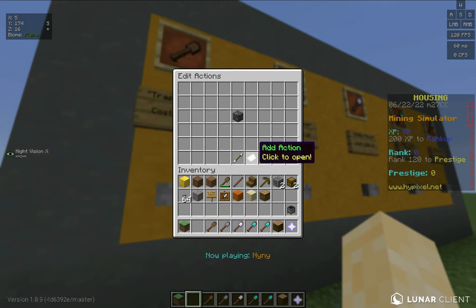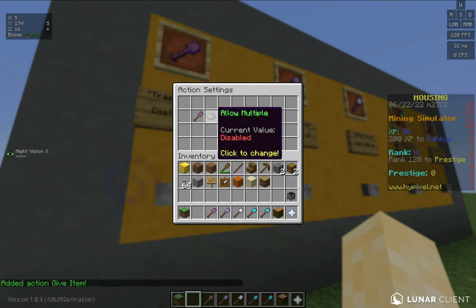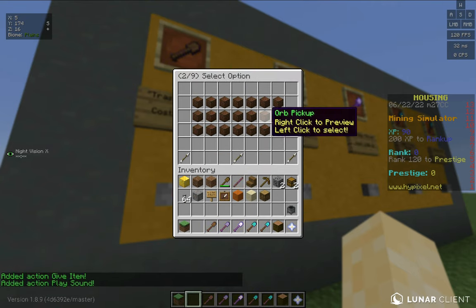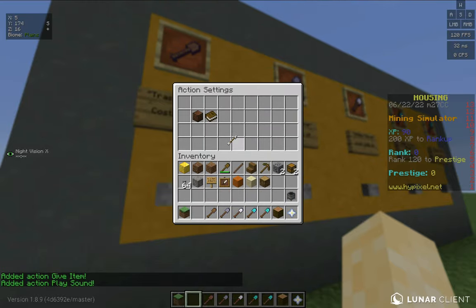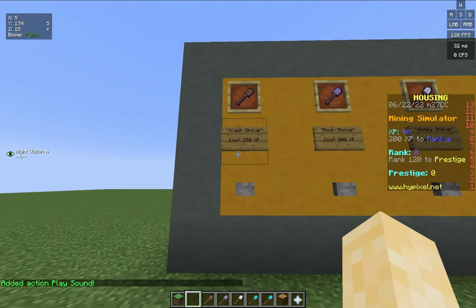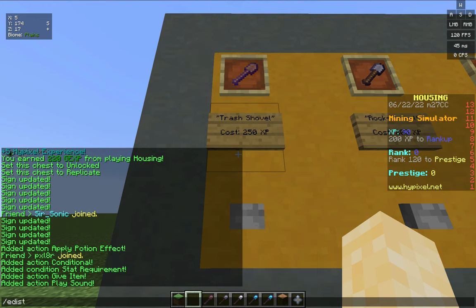On if actions, it's going to give the item they purchased and click allow multiple. Then play a sound like orb pickup. Here's a useful command I've mentioned in all the videos talking about stats: slash edit stats. You do slash edit stats, then the player name, then whatever you want like XP set 1000. Now if I get it I'll get a trash shovel.